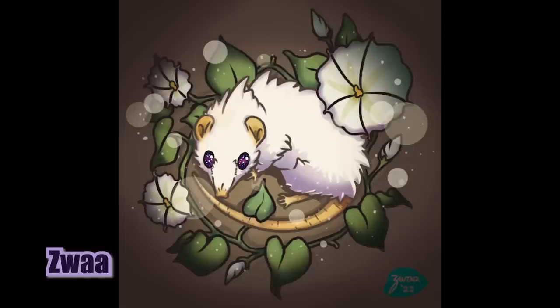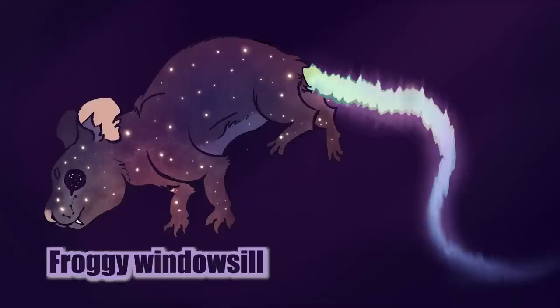Next up, we have Zwa. Your artwork is so good — it looks so aesthetic and peaceful. I love that, I love the colors too. Froggy windowsill — I actually do remember you working on this one. It turned out so good. I love how you made the rat space itself, and then it's got like an Aurora Borealis for its tail. That turned out really cool looking.